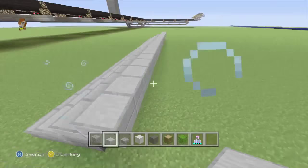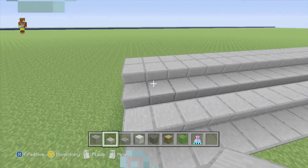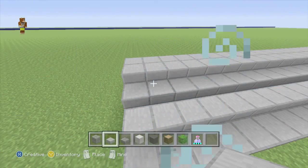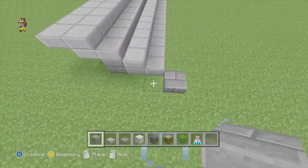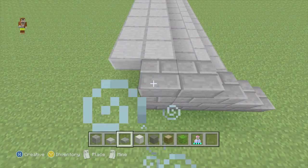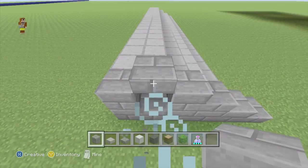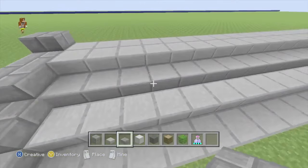That way we have four rows there. On this fourth row, we're actually going to do a second row directly behind that, so we've got two there that are nice and flat. Then we're going to swap to a stone brick slab and place one there in front, with a stone block behind it, one behind that, with a slab on top, with two there — so it goes up like a little incline but you do have two flat spots there.